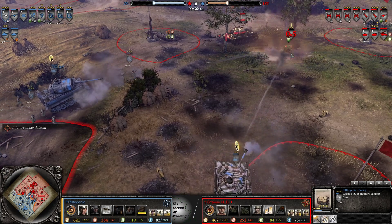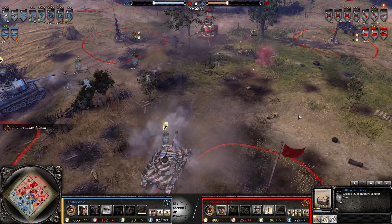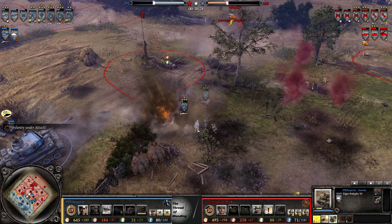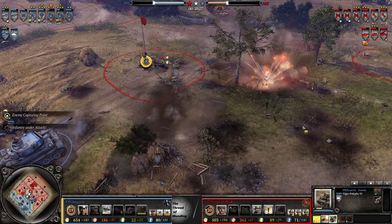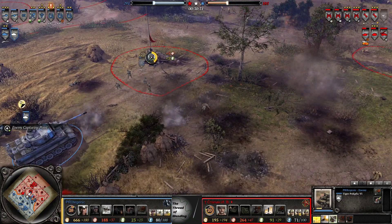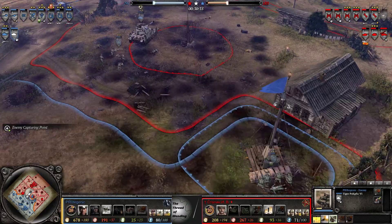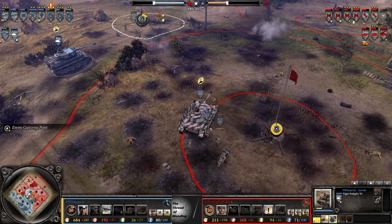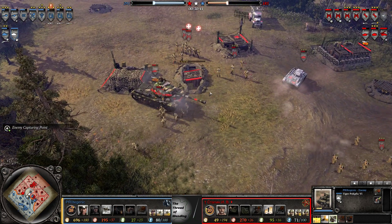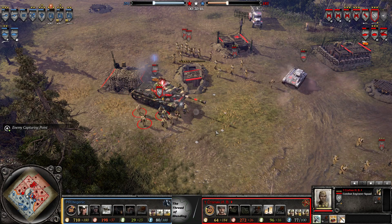Panzer Fusiliers following up, just keeping that thing from shooting, and it's all falling apart for Eastern boy here. Probably a bit of a wasted barrage here — could have just finished it up with a Panzer Fusilier shot. Just making extra sure that thing is never seeing the light of day again. So Protogenic is getting his way back in the game.